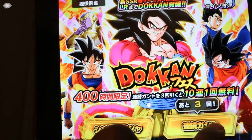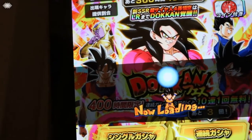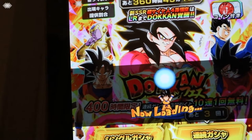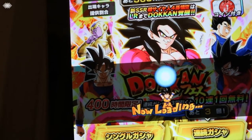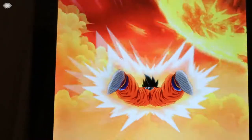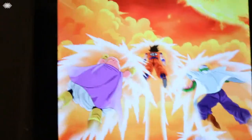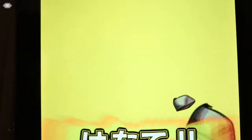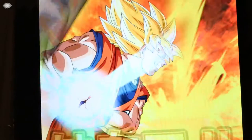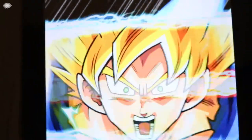I'm hoping I can pull something new that I don't have. I have Golden Freezer and Ultra Instinct Goku, but I don't have Transforming Goku, LR Vegeta, LR Goku, or even the old SS4 Goku. So any of those guys will be new. We didn't actually pull anything new from Vegeta's banner, so I really hope this treats me slightly better.